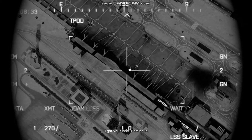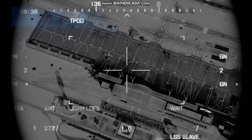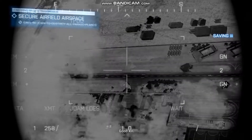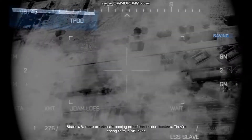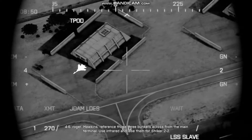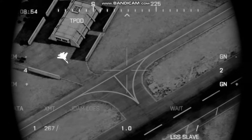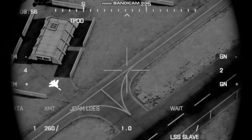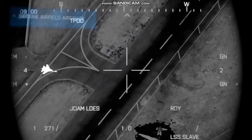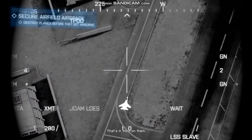I got your base. Coming in. Good kill. Shot 4-6, there are aircraft coming out of the hardened bunkers. They're trying to take off. 4-6, roger. Hawkins, reference those three bunkers across from the main terminal. Use him for red and lazing for Striker 2-2. That's it. Hold on him.